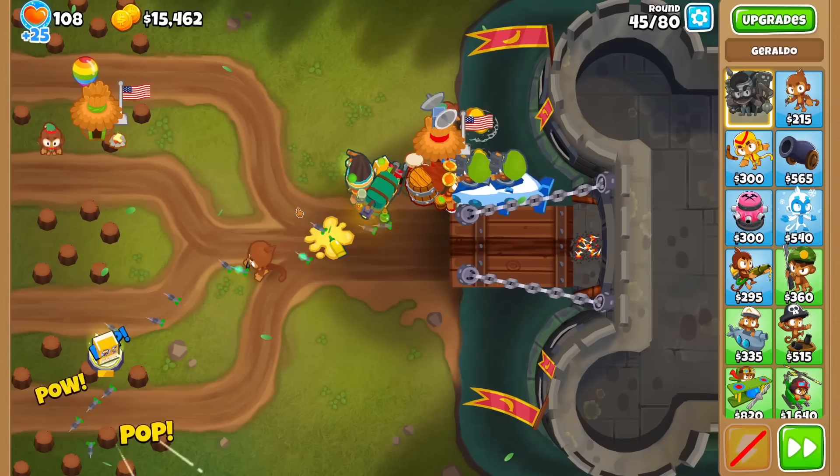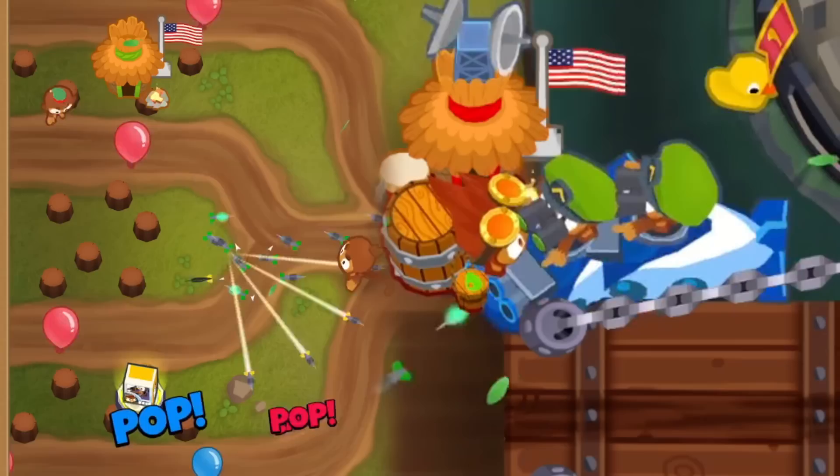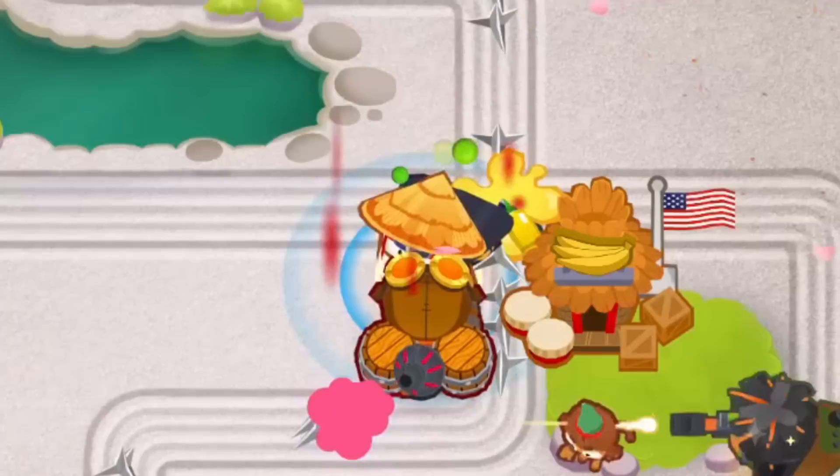Next, we have his camo potion not being able to target certain non-attacking towers. This was really only used in niche scenarios like advanced intel shenanigans, but what will be missed is the extra range on villages when making large monkeyopolises.